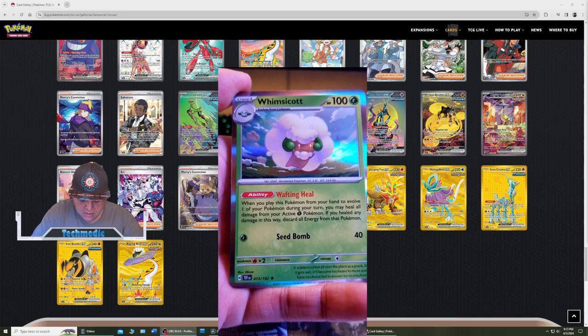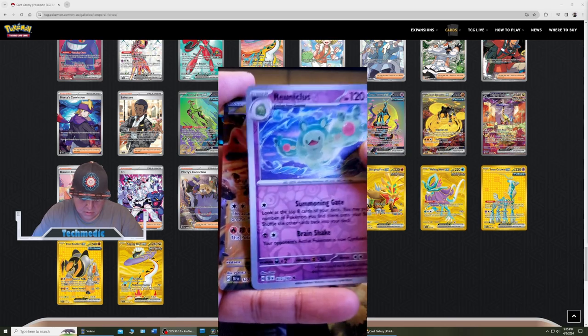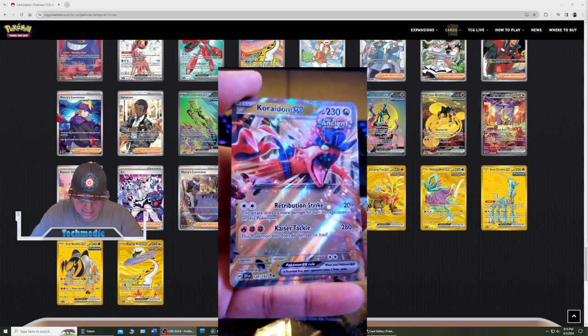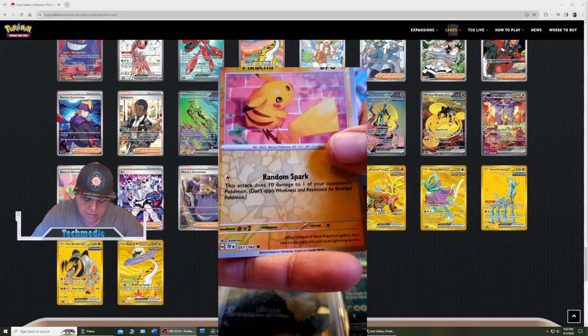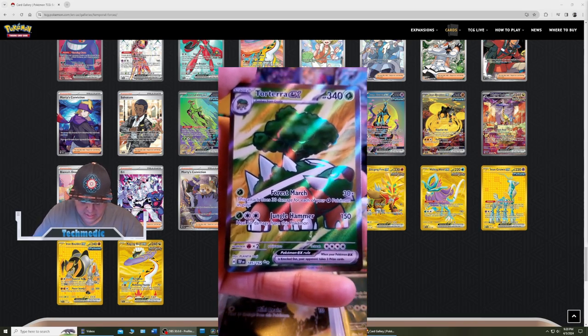I'm gonna set that one aside. That one's nice. And we got a Whimsicott. A Nicolus. Reverse Holo. And we've got a Coridon EX. A Pikachu. Reverse Holo. And we got a Torterra EX.